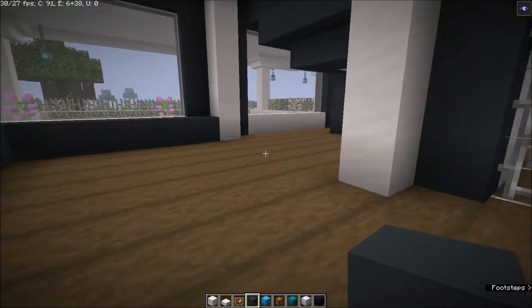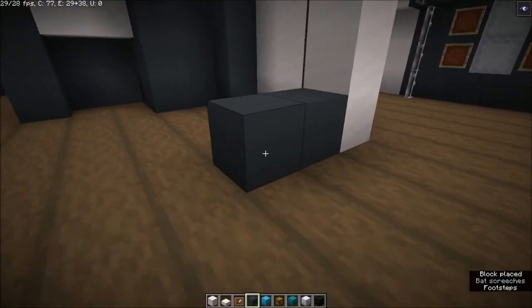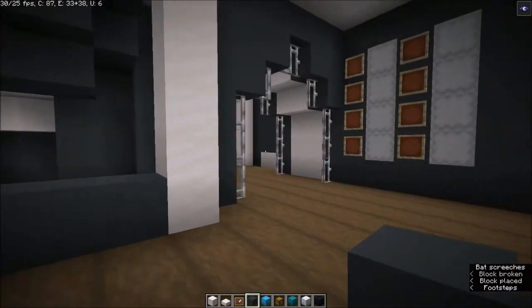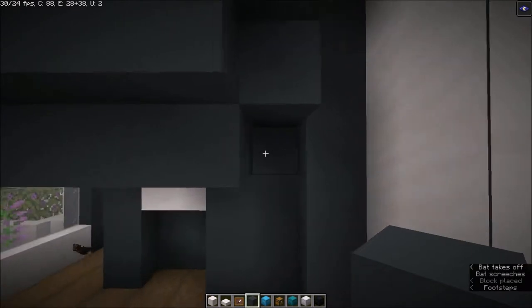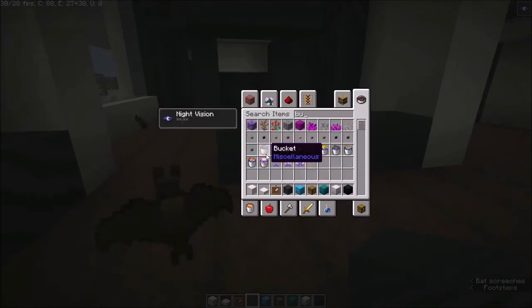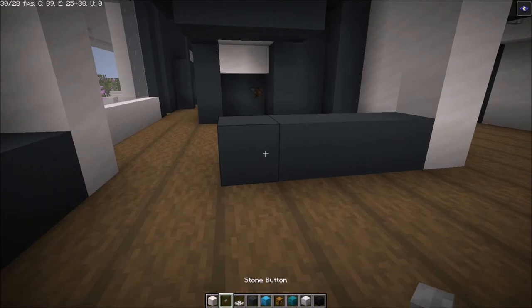On this side we're going to have the kitchen itself — the place where the cooking is done. Let's get some buttons; the stone one is okay. Let's get some trapdoors as well — I really like this combination.